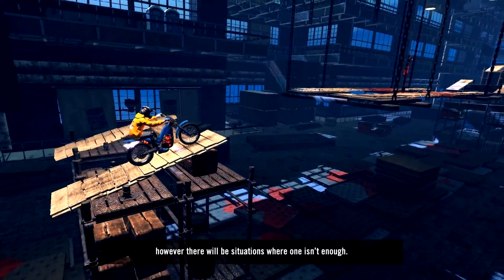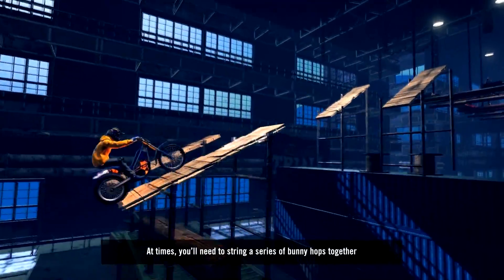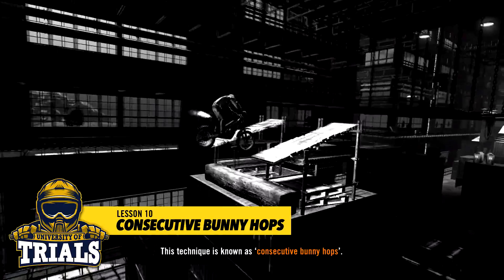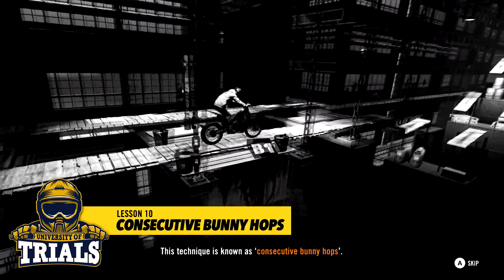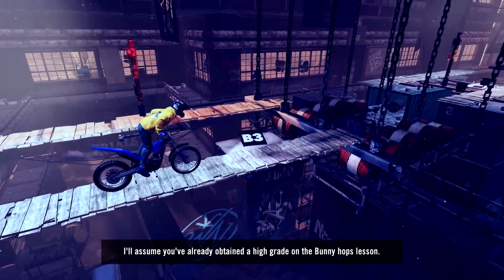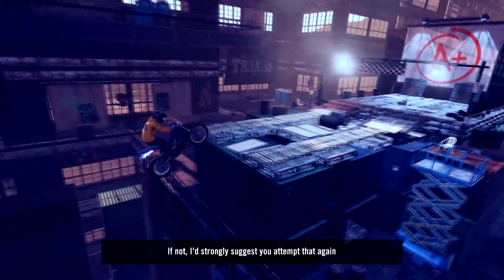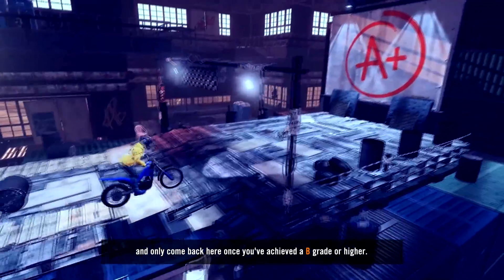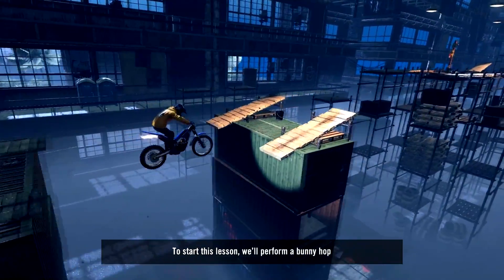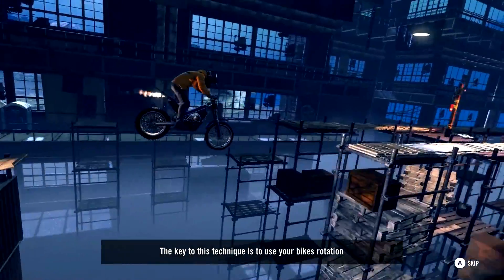Mastering the bunny hops is very important. However, there will be situations where one isn't enough. At times, you'll need to string a series of bunny hops together to maintain your speed and clear a larger gap. This technique is known as consecutive bunny hops. As this technique is about maintaining your speed while performing bunny hops, I'll assume you've already obtained a high grade on the bunny hops lesson. If not, I'd strongly suggest you attempt that again and only come back here once you've achieved a B grade or higher. To start this lesson, we'll perform a bunny hop as we've covered before and focus on the second gap. The key to this technique is to use...